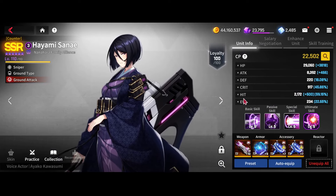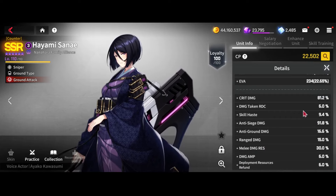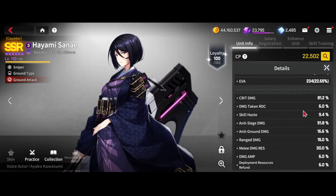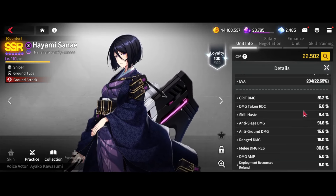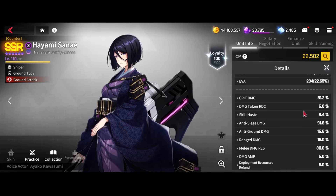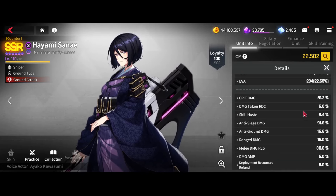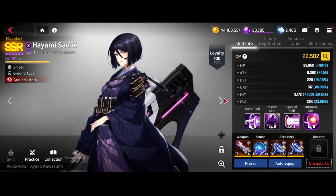Sane I have on double anti-siege, but I'm going to be honest — for how late she comes out, it might actually be better to put her on HP HP. You'll see in the run that she actually dies, and I think if she had a little more ground res or just full tank gear, she'd actually survive long enough that her passive would benefit your team better.